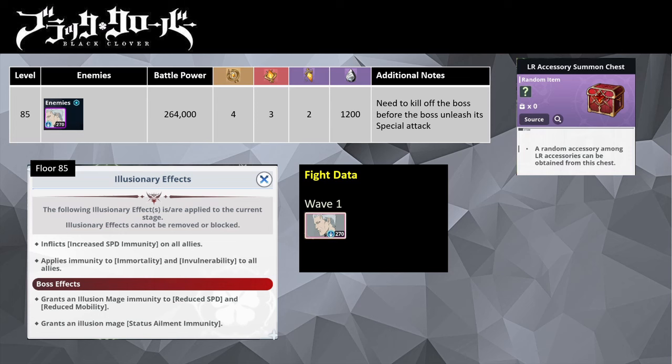You will also get an LR accessory summon chest. Like my previous runs, party setup is important here. You can use any combination of the mages to do this run. The run I am using is William, Gifso, Sally, and Asta. The second combination is William, Gifso, Finral, and Asta. The third combination is William, Season 3 Gauche, Sally, and Asta.